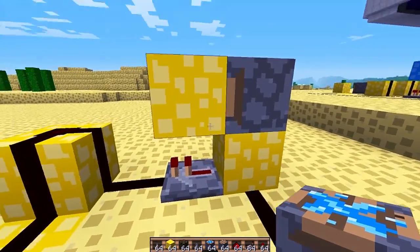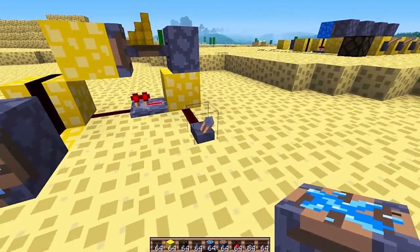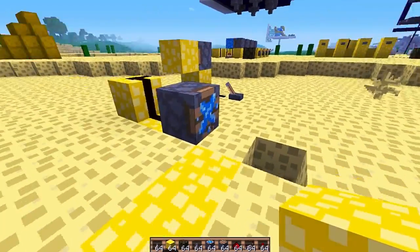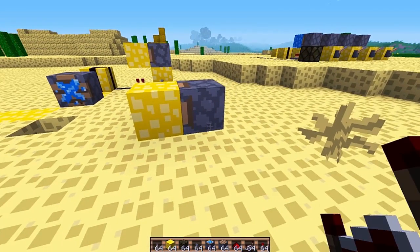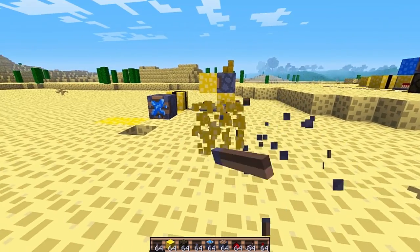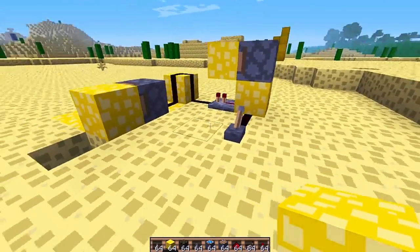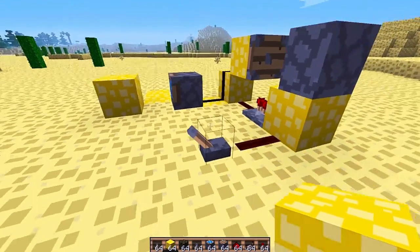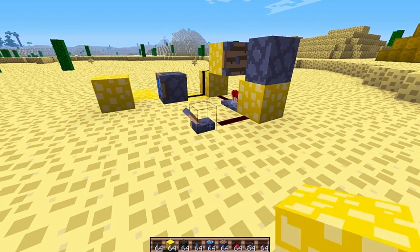It's pretty self-explanatory how this works — the piston cuts off the redstone when it's out. The second part of this machine requires a glitch in Minecraft. Normally, sticky pistons push and pull blocks. But when a sticky piston is given a one-tick pulse, it pushes the block but doesn't pull it back. Give it another one-tick pulse, and it pulls the block back. And I can keep on doing this over and over again.